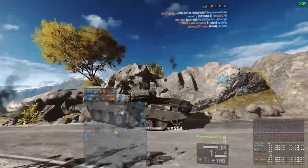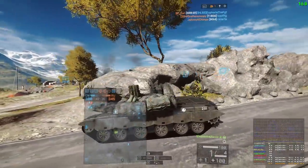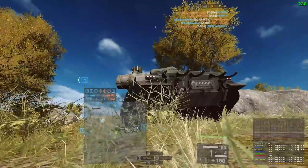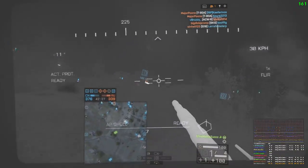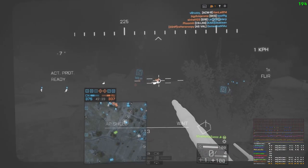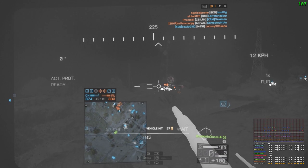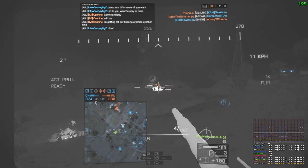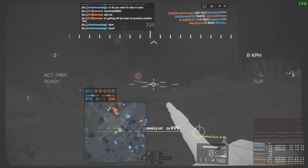Sometimes it's worthwhile to slow down your rotation from flag to flag and take note of where the enemy players are on the map and where they're heading. If you can't see much going on the HUD and aren't sure what to do, just wait — maybe five, ten, thirty seconds, even a minute. If you control the flags and you're winning, remember the enemy has to come to you to take those flags, so be patient.